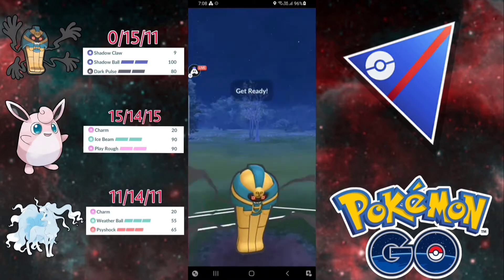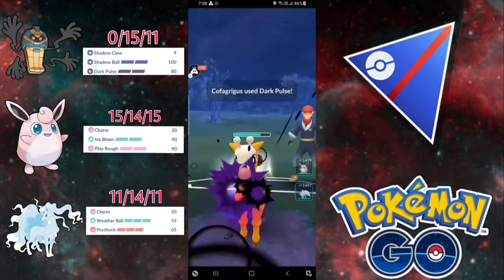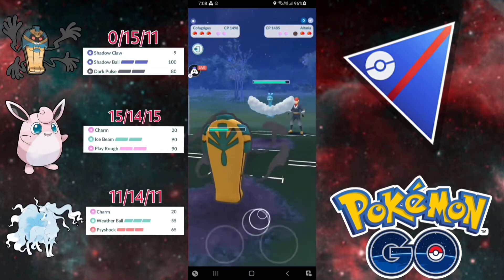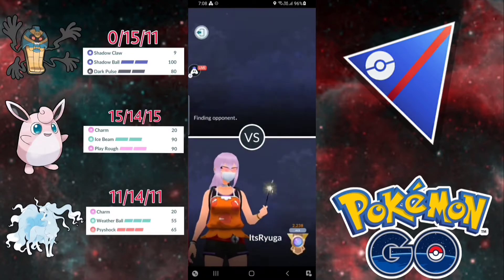Let's see if they shield this Dark Pulse to kill the Giraffrig. They didn't shield — it's fine. Let's see what they have in the back. They have Altaria in the bag, which is fine for us because we have two charmers. GGs, we won the game — they conceded the match.